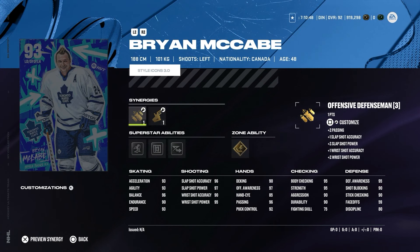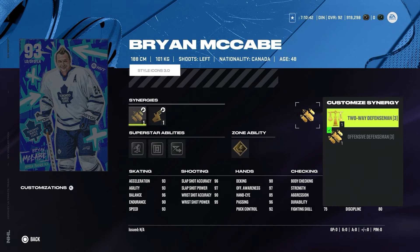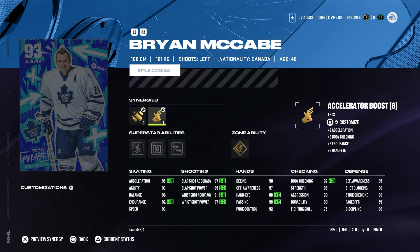Next one is Brian McCabe from the Toronto Maple Leafs — left-handed defenseman. Actually surprised to see him getting a card, really like it. Offensive defenseman or two-way defenseman, accelerator boost, defensive boost, or checking boost. 93 speed, 95 acceleration, 93 agility, balance very good and same for endurance. Shooting is also very good — slap shot power 99, slap shot accuracy 97, wrist shot power 97 if you activate the synergies. The body checking also 97 — such a big left-handed defenseman, these are really good attributes.